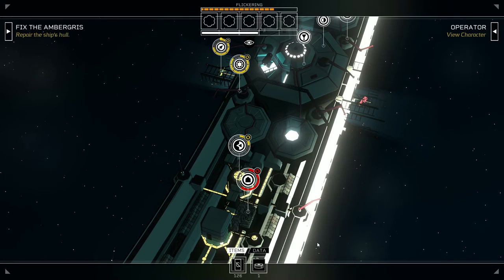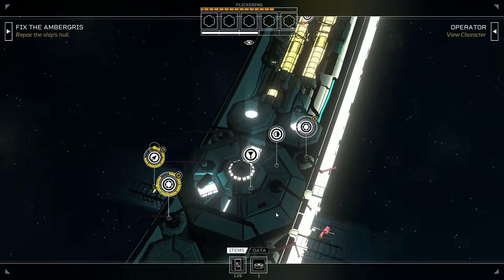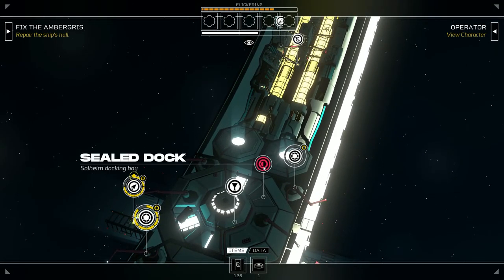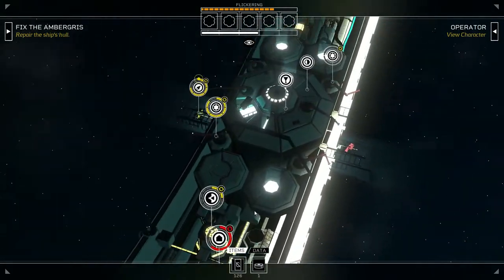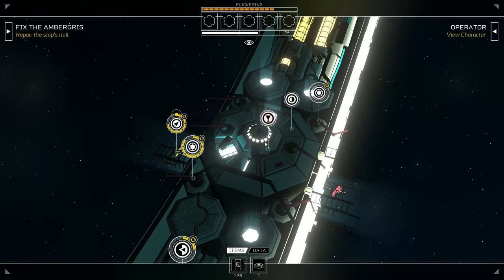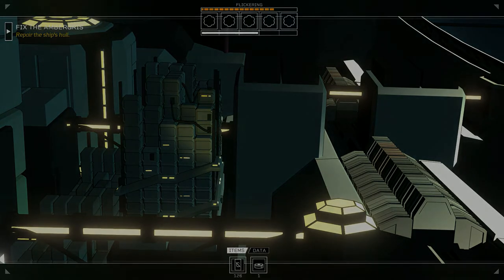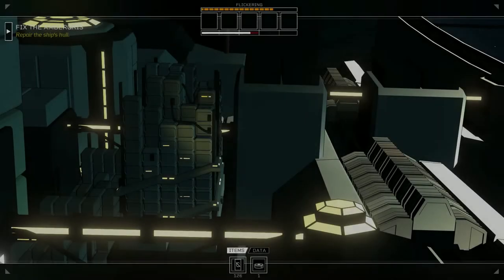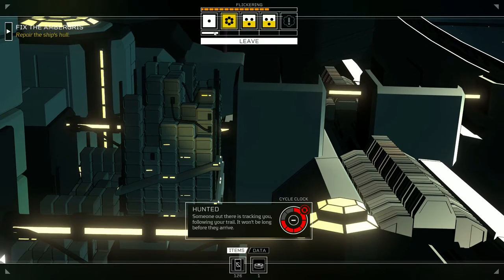Hello there ladies and gentlemen, welcome back to Citizen Sleeper. When last we left off we had some automatic drones working on the ambergris, we met a talking vending machine, and managed to start piecing things together about this entity that's hunting us in sleeper land. But before we can move any further we're gonna have to end this cycle, moving us closer to being hunted. Not as much energy — I should have eaten.